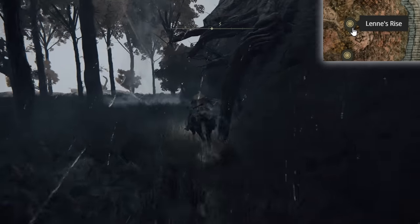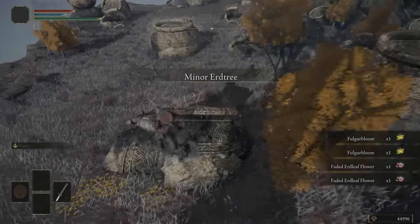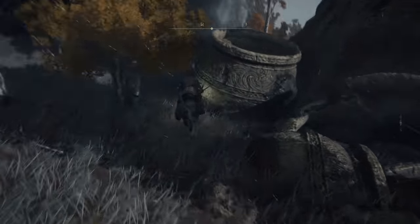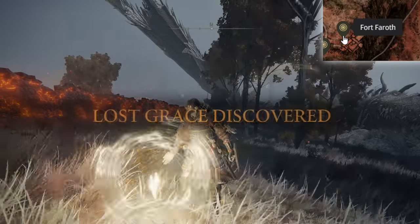Now head south from this site of grace, jump up the spirit spring, and grab the golden runes at this grave site. Keep heading southwest all the way past the minor Erdtree and jump up the other spirit spring just behind it. From here, you can go further southwest and light the site of grace for Fort Faroth, as we'll be coming back here later.